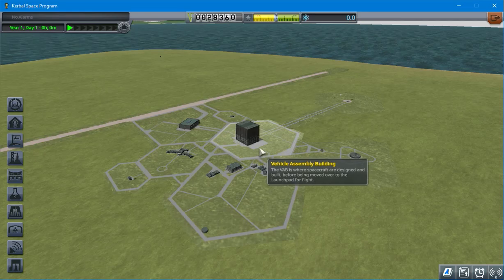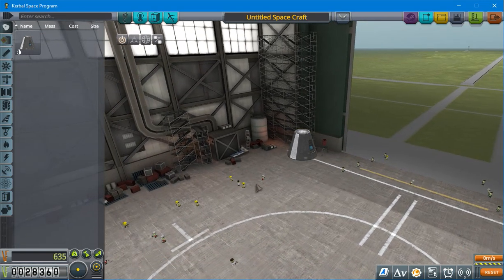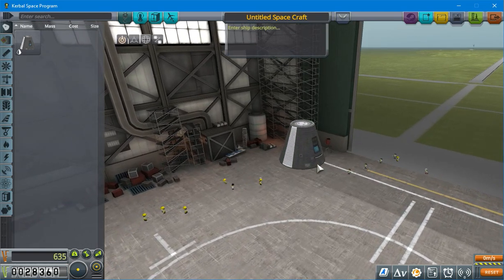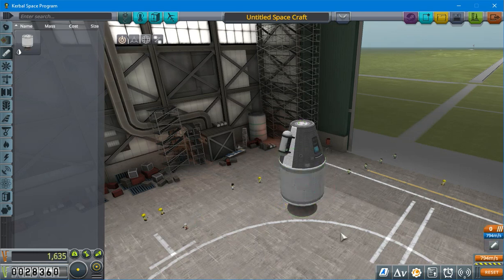Let's go in and build the launch vehicle. So, we need a command pod. And in order to gather the scientific data, we want some science — the mystery goo. We'll put some mystery goo on the side here. And then, so that we can take off, we're going to get this engine. And we're going to need a parachute so that we don't crash.